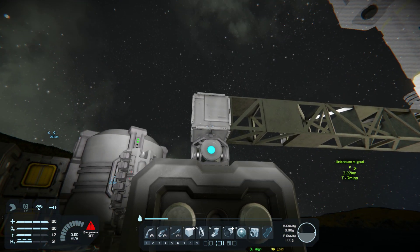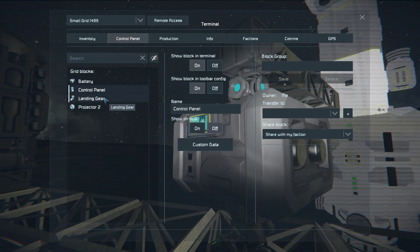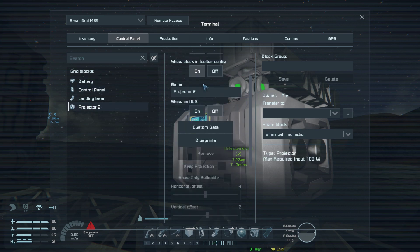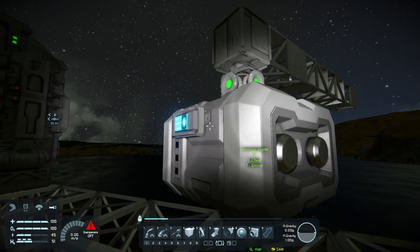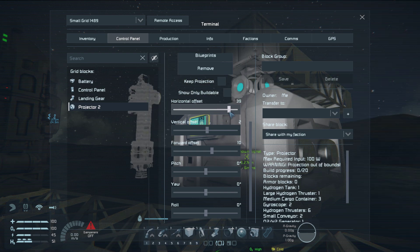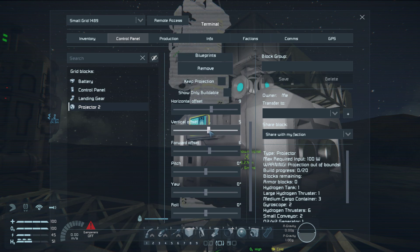So then what you want to do is put a small block on top of your projector and build a little bridge that goes out. Then go into the projector — you have your grid blocks, battery, control panel, landing gear, and the projector. Hit Blueprints and it'll bring up what you have saved. I selected my small cargo blueprint. Go back into the projector and you have all the projector settings. I highly recommend making the screen a little transparent in the options, or else everything's going to be blocked out and hard to see. Make it transparent so you can see what's going on. Then under Projector, hit Blueprints, select small cargo, and you'll see it pop up. Then adjust the horizontal positioning, the vertical positioning, and the forward/back positioning so that it connects with your bridge.